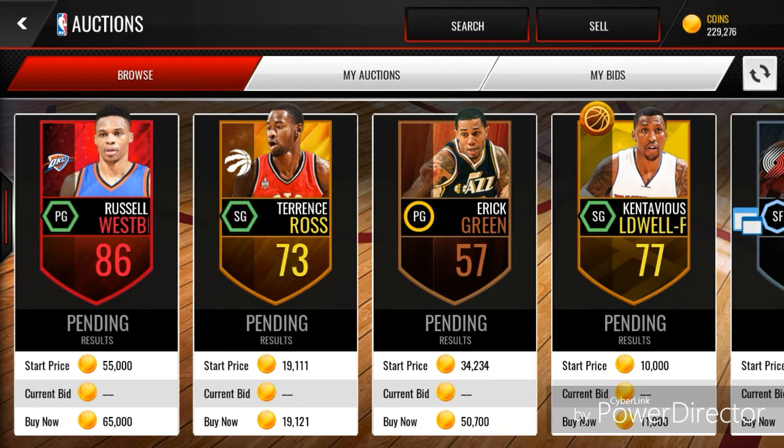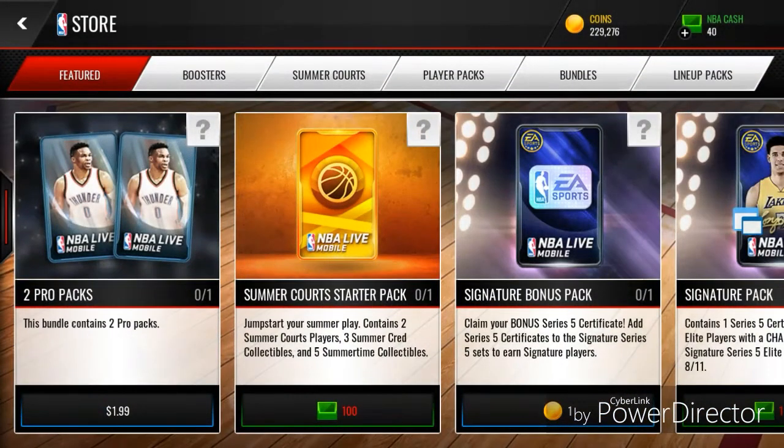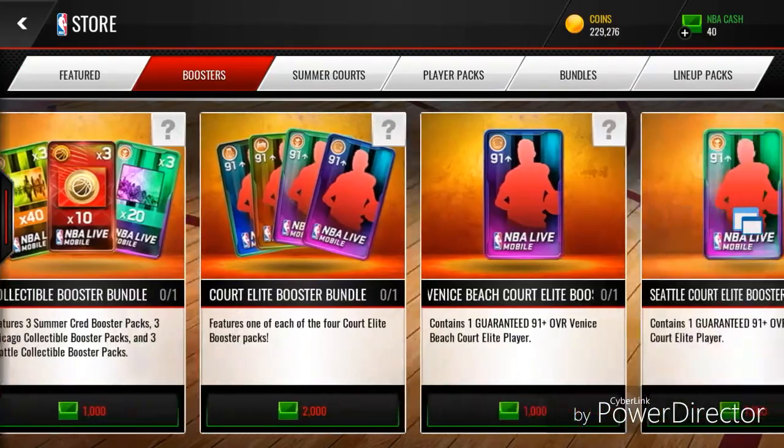The fifth one is pretty self-explanatory: if you're trying to snipe players it's so hard. Let's say you're trying to get Elite Players for under 10k — botters basically get it every time. They've been working on trying to ban botters but it's not really working. It's very hard to get good snipes when there are botters around.